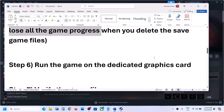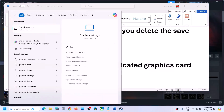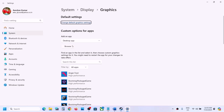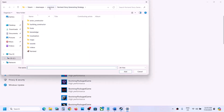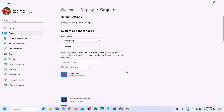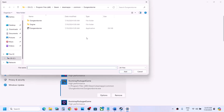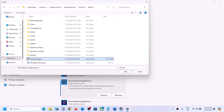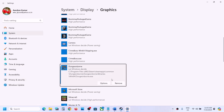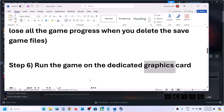Next step is to run the game on the dedicated graphics card. For this, type in graphics settings in the Windows search box and then go to graphics settings. Click on browse and then go to the game installation folder and select the game exe file, click on add. Once the game is added, click on options, select high performance, now click on save. Again click on browse and this time open the binaries win64 folder, select that exe file, click on add. Once the game is added, again click on options, select high performance, click on save. Now launch the game and check.